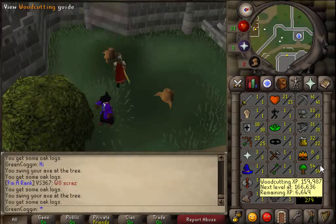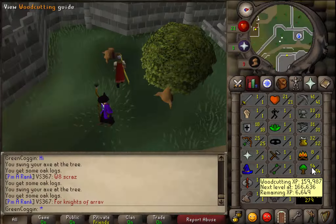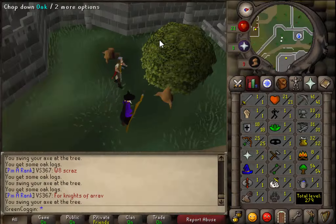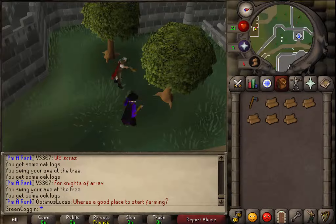But yeah, that's what I'm really doing - just woodcutting and stuff. I want to get 60 woodcutting because that's another good way to make money with yew logs. I'm slowly getting there - I'm over halfway. I think I need about 270k experience and I've got around 70k today, so it should be tomorrow or the day after.